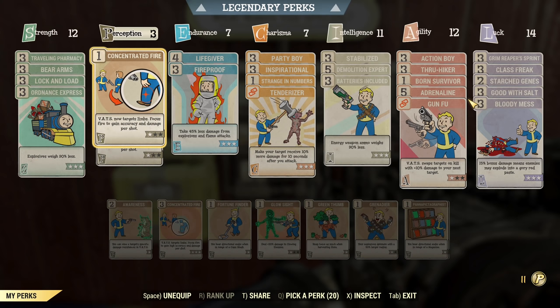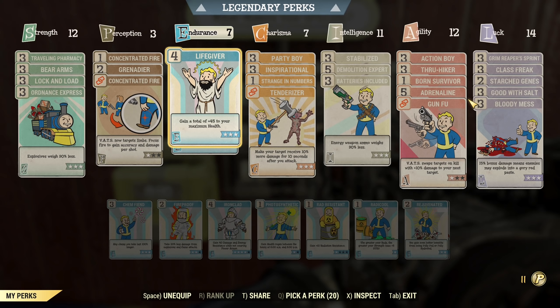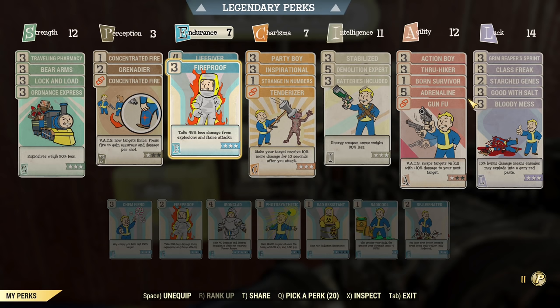Under Perception we have Concentrated Fire — usually we'll be aiming for the torso, but it's useful if you want to aim for legs. If you're fighting big enemies, you want to aim for legs to maximize explosive damage. We have Grenadier since this is an explosive build and all those grenades I pick up I'm going to use. Under Endurance we have only seven points, but we'll be playing with full health. We have Life Giver and Fireproof — seven Endurance with those perks should be enough to keep us alive.